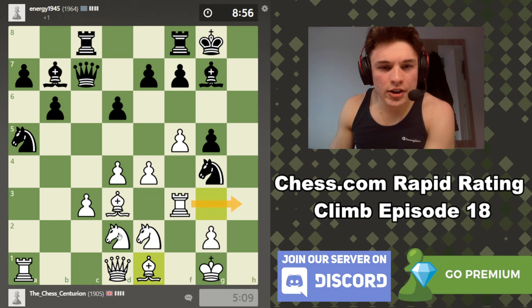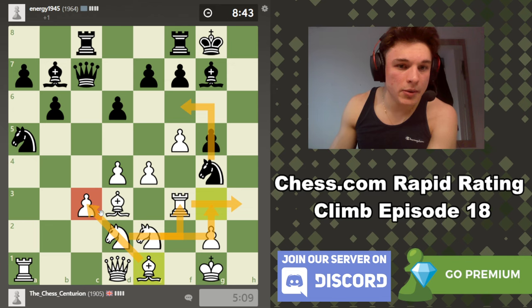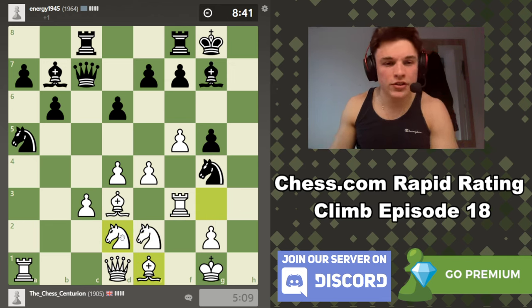Not going to lie, I am very proud of the bishop e1 idea — it looks so goofy. But his bishop has also kind of served its purpose on the kingside. Its point was to try and bait black out with pushing his pawns up — we then forced the trade on the h-file, forcing the h-pawns off the board. I'd rather have my knight in the attack than my bishop now because the kingside structure is very closed, and knights perform better in closed positions.